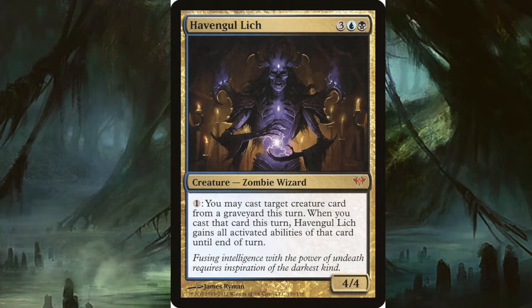Havengul Lich costs three, a blue, and a black. It's a zombie wizard, a 4/4. For one mana you may cast target creature card from a graveyard this turn, and when you cast that card this turn it gains all activated abilities of that card until end of turn. So it doesn't necessarily need to be a zombie — it could be a Geralf's Visionary Stitcher that gives all your creatures flying, or you can tap and sacrifice to make another. The effects are just amazing.